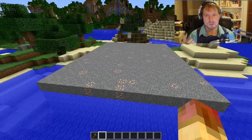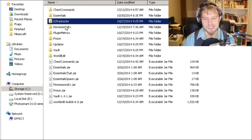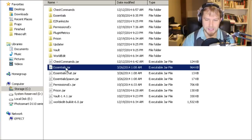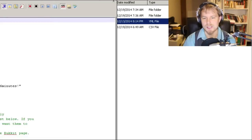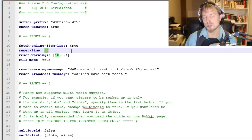Here we are in the server. Put your prison.jar file in with your Vault and WorldEdit - it does work with WorldEdit 6.0, I haven't tested Vault 1.5. Getting into the prison folder, we have our ranks and mines listed, but we want to look at the config file. You can change the command prefix with 'server prefix', check for updates, and here's where you set the reset time - it's in minutes, so change that to whatever you want. You can also use a scheduled command plugin to reset mines in order.